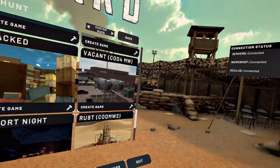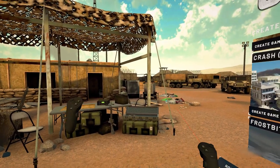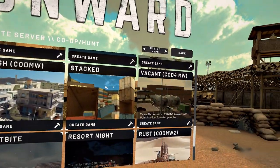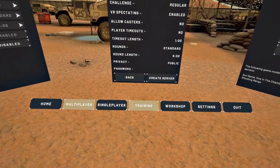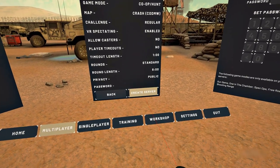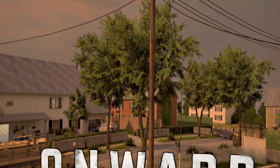Alright, welcome to Onward, everybody. This is the PC version. We're going to be looking at Crash from Modern Warfare, which is my new favourite COD map in Onward. And here we go, create a server. We're just going to create a game and then run around by ourselves.